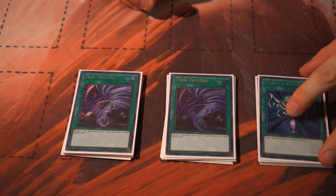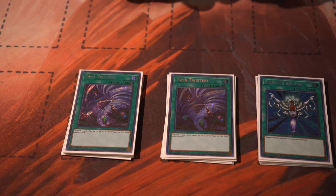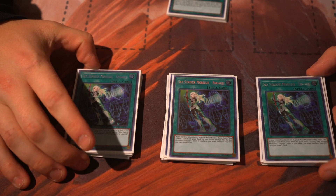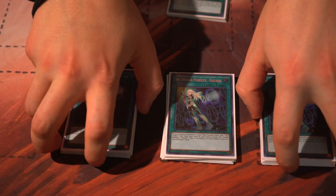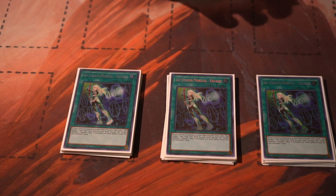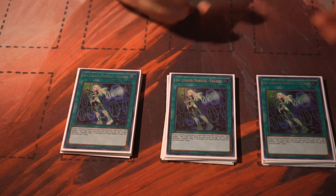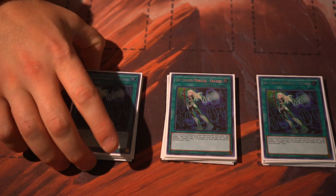Monster Reborn - run it in every single deck. Now, the spice of why we're here: we are running Sky Striker Trains. This deck is so good with the Sky Striker engine. Three Engage - as long as it's at three I will run three in this deck. It searches spot removal which is what this deck needs. It's a free draw card after getting three spells in the graveyard, and it helps into other plays. There's a lot of reasons why this works so well in tandem with trains.